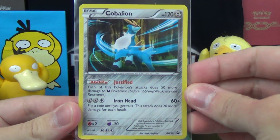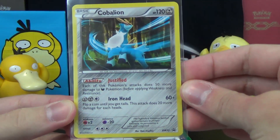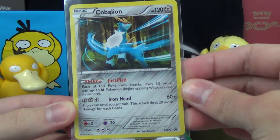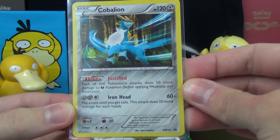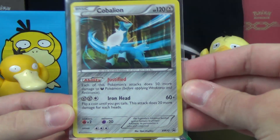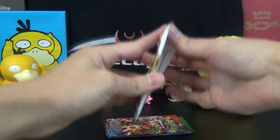There is the foil Cobalion promo with the ability Justified: each of this Pokémon's attacks does 50 more damage to Dark Pokémon before applying Weakness and Resistance. Then Iron Head does 60, plus flip a coin until you get Tails and it does 20 more damage for each heads. So in theory it can do infinite damage, but usually it's going to do 60 or 80 more often than not.